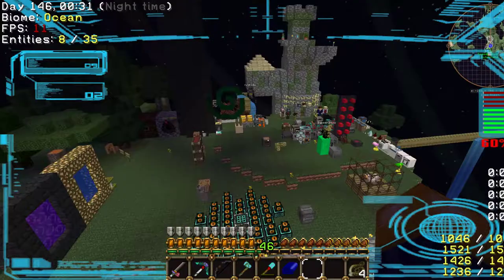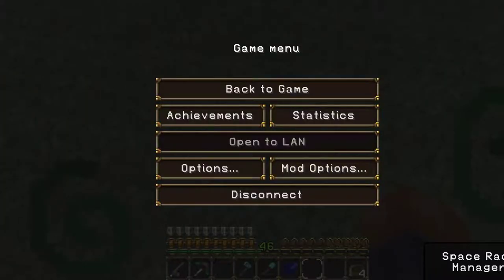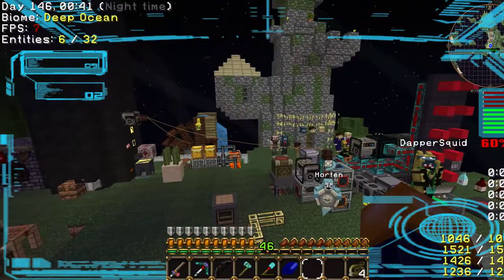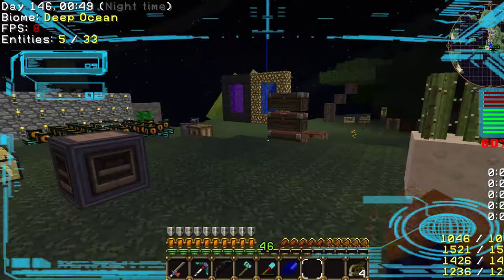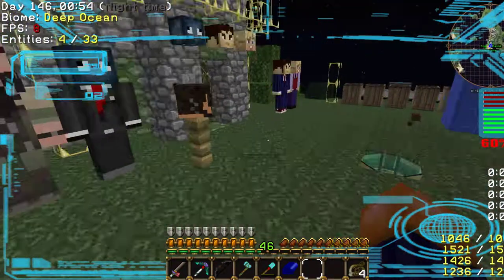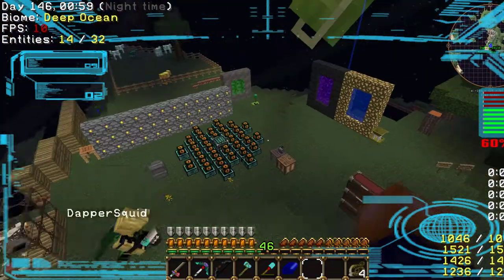We've got infinite cobblestone — you can start if you like, and I can start on getting this machine up and running. It's a bit of a long walk from here to the new place. It's only a quick fly. Is there a portal gun lying around anywhere?